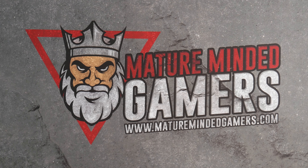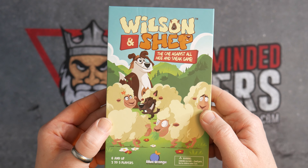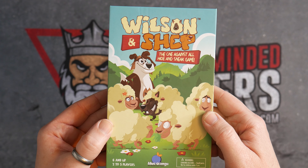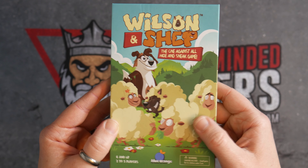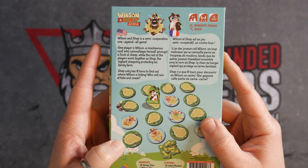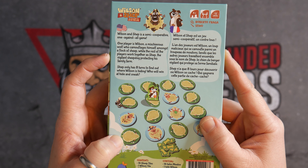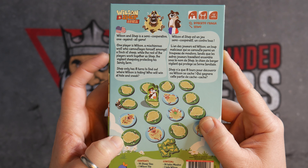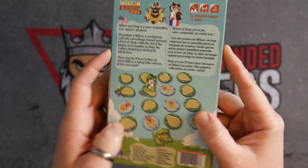Hey everyone, Will here from MatureMindedGamers, and today we're going to be taking a look at the two to five player game called Wilson and Shep, the one against all hide and seek game. This is age six and up, plays two to five players, a semi-cooperative game. One player is going to be playing as Wilson, a mischievous wolf who's camouflaged himself against a flock of sheep, while the rest of the players work together as Shep, the vigilant sheepdog, protecting his family farm.